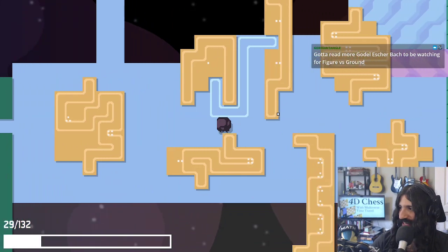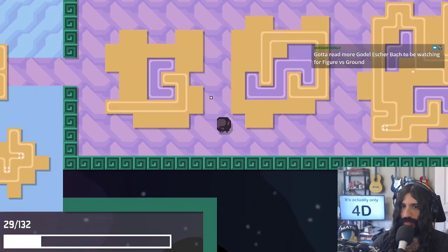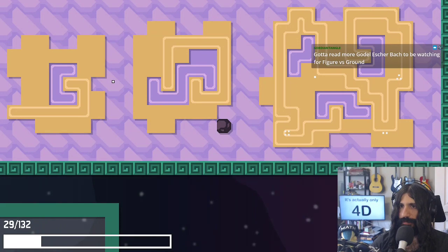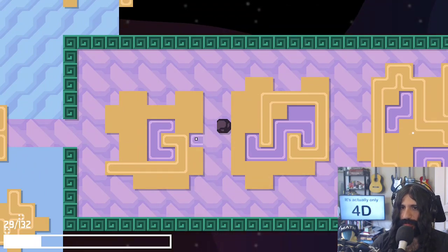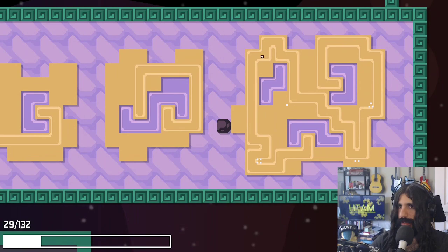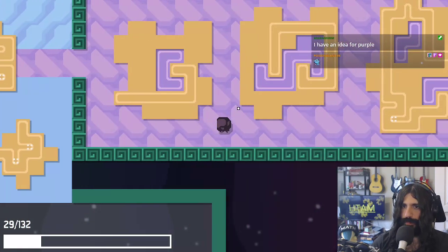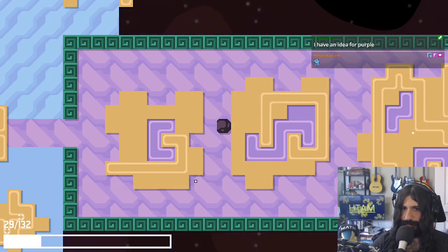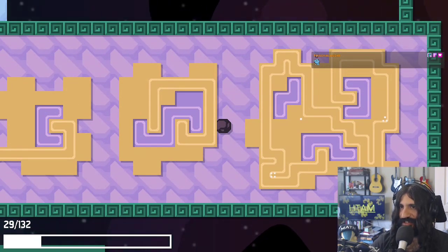Got to read more Gödel Escher Bach — watching for figure versus ground. What a reference. So we've got a starting point here. Do we have an ending point? Any one-square nook? I'm guessing this doesn't count, right? It has to go into... oh, can we maybe use this? No, we can't. Am I blind? I guess I can click around to see what is a starting square.